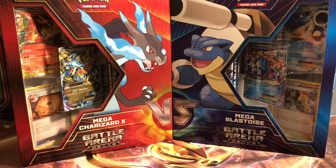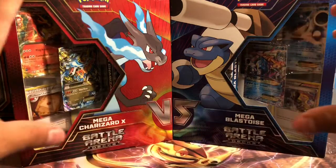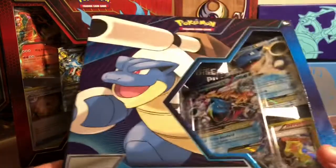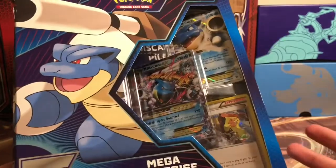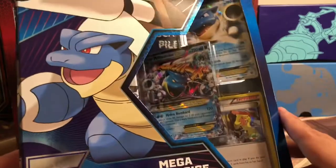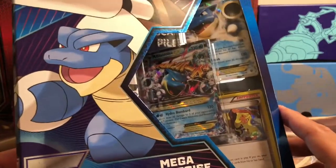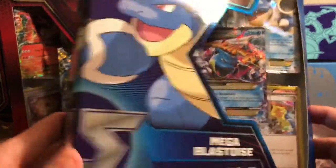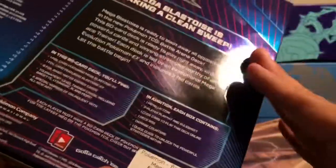I just cannot get over the design of it, the colors that they chose to go along with it, the way that these two just connect and make this whole little Versus logo to make them look like they're ready to fight each other. It's just amazing. And if anything, this is obviously going to be my favorite. You guys know me — Blastoise is my thing. And I love this box so much that I most likely am going to buy a whole brand new one and just keep it sealed, because it's just so beautiful.